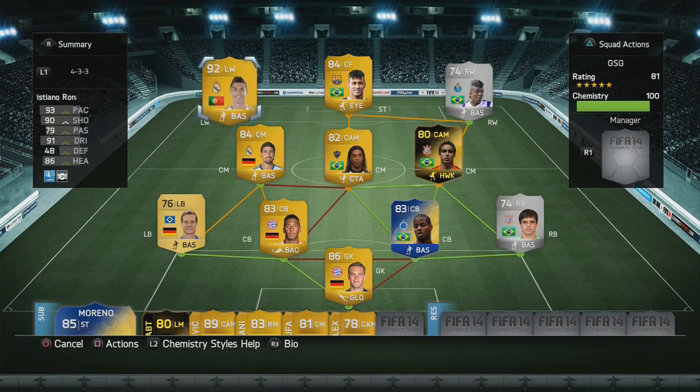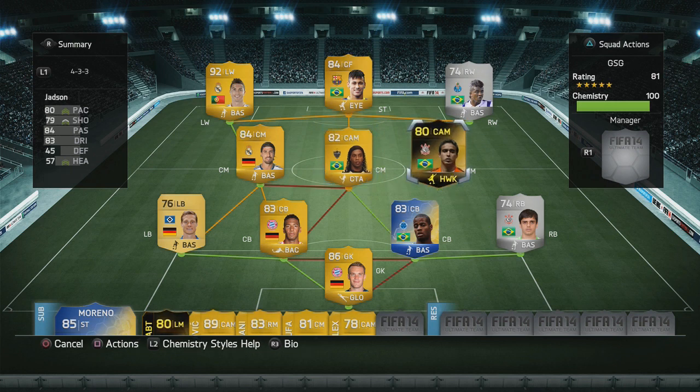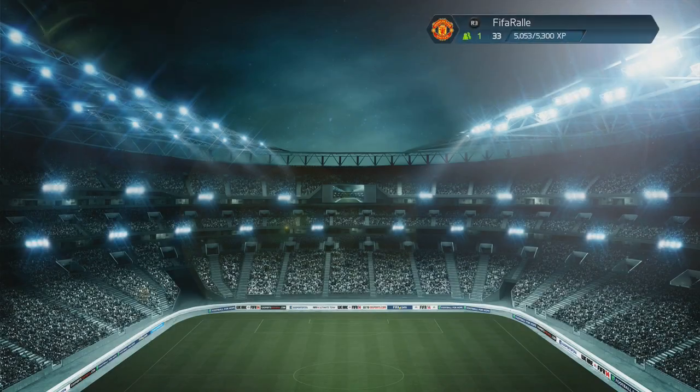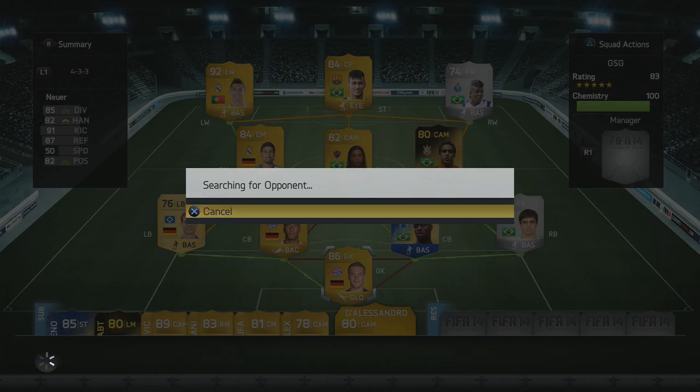Ronaldo is on the left wing — his stats are extremely good and he always performs very well. He's the player I have the most fun with so I hope to score some cool goals. We got Jansen and Ronaldinho in the midfield for more skillers, and we got Kelvin and Neymar up front. I could have gone with Ibrahimovic but I wanted the skillers and the Brazilian chemistry, so that's the team.